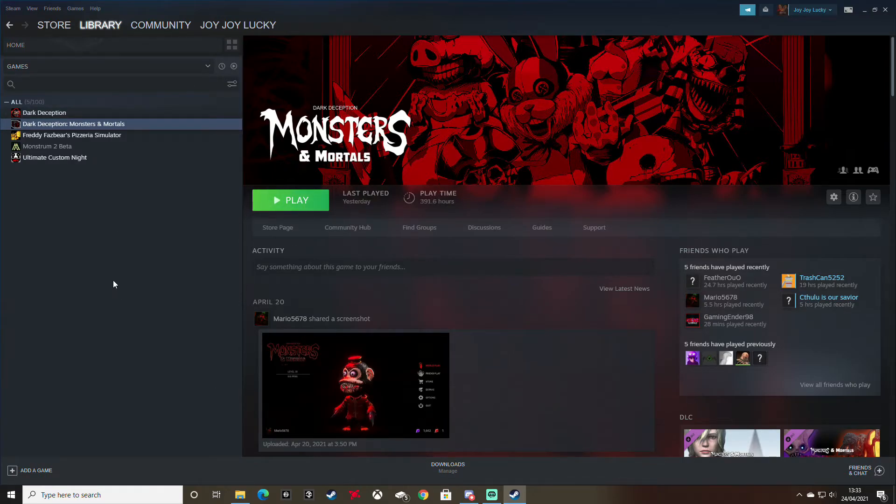First of all, go to the Steam page for Monsters and Mortals and open it up. Once you've got this screen, right-click on Monsters and Mortals in the tab, then go to Manage, and you will see this here. Basically what you want to do is...